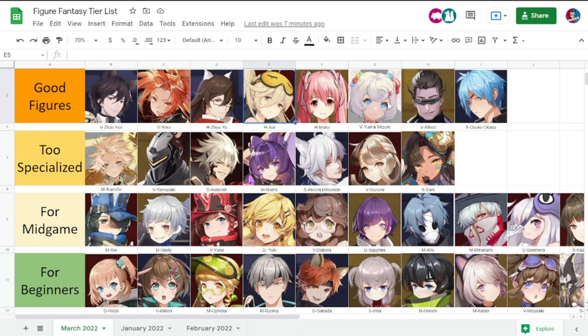Yuina Mizuki is good at one-on-one melee damage — she excels so much in that but doesn't really excel in other things. She might be a bit too specialized, but the good thing is you can splash her with any team you build as long as you level her up. That is why she belongs among the good figures.